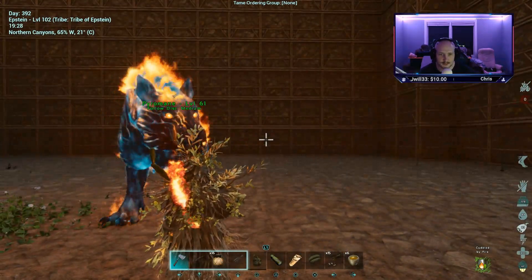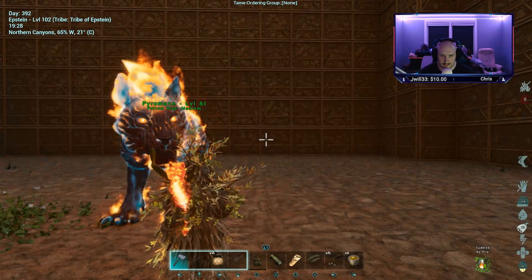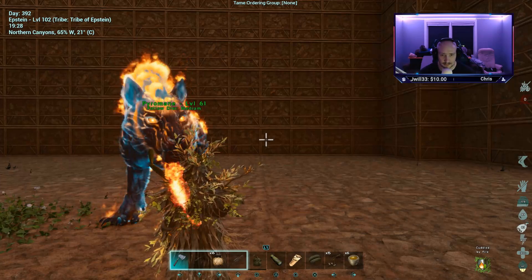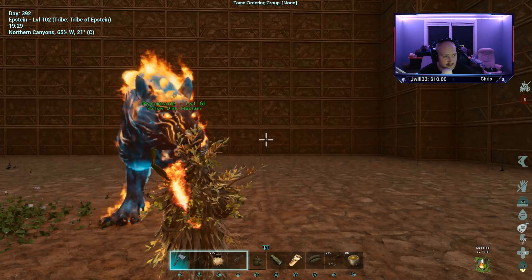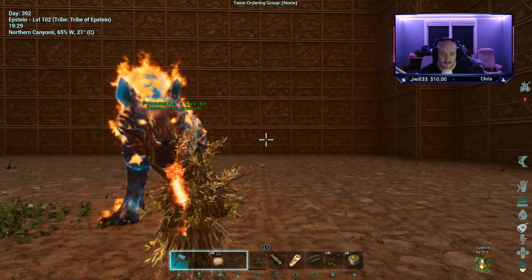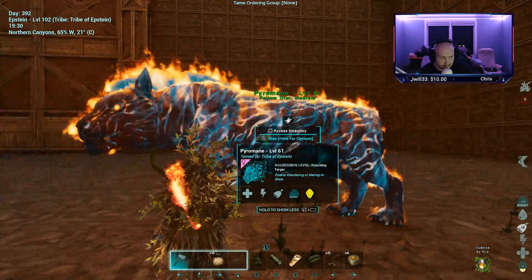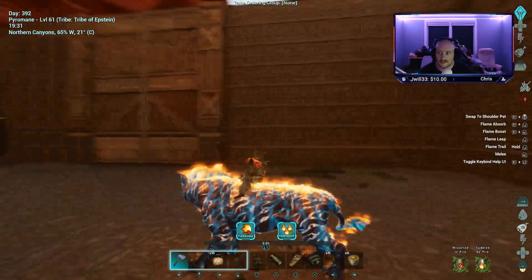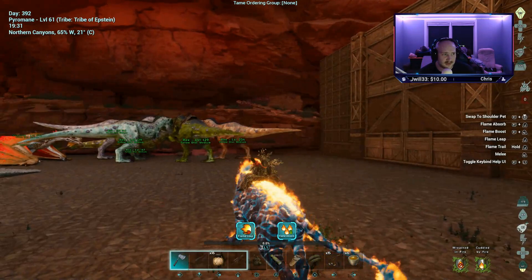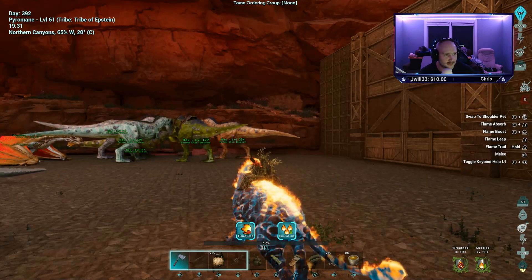Here are a few general tips for filling up your inferno meter by going on a killing spree. You want to pick dinosaurs that will not run away from you and that are fairly easy to kill, because you only have 30 seconds between each kill before the Pyromane will throw you off. After you fill the inferno meter, you'll be able to do something called flame boost, which, at 100% inferno meter, will automatically tame the creature for you.